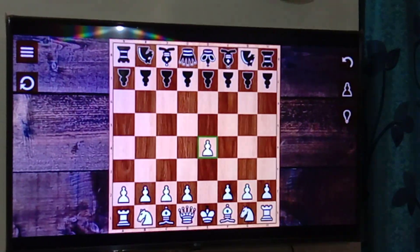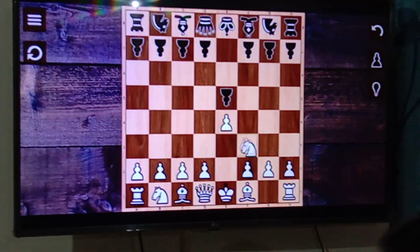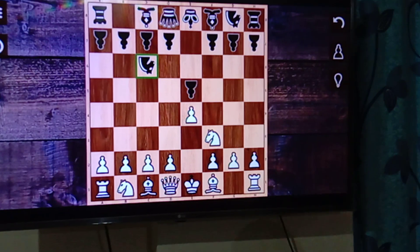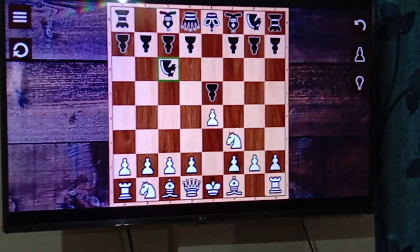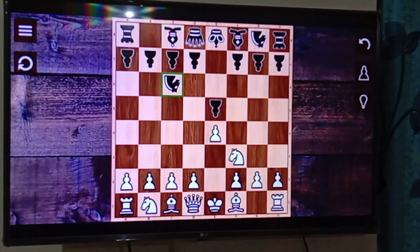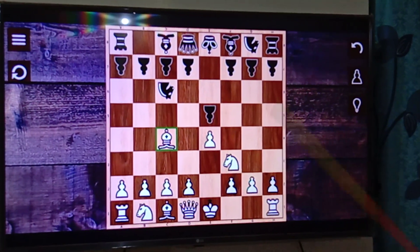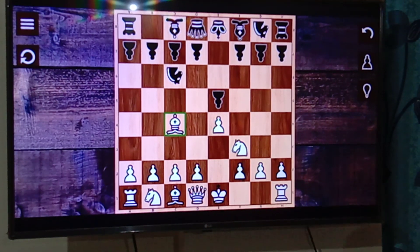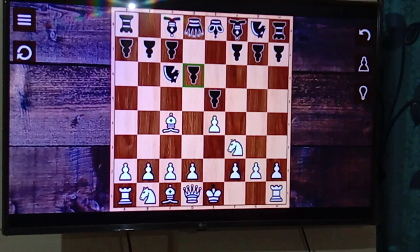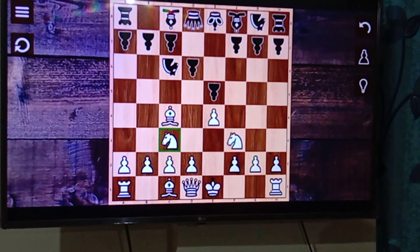This is the normal game opening. Black responds with e5, and then you have to go with this stunning move attacking the pawn. Black's reply will be defending the pawn with his knight, also developing his knight. Now you'll play the Italian game. As you can see, we have started with the Italian game and white is in a great advantage here.